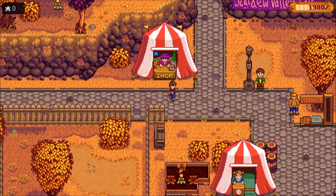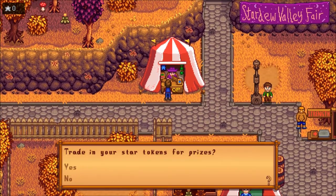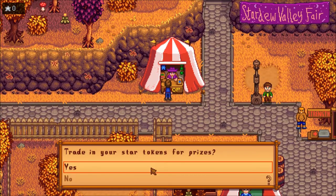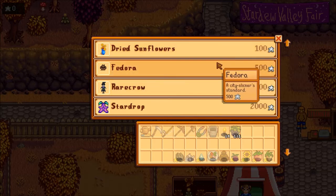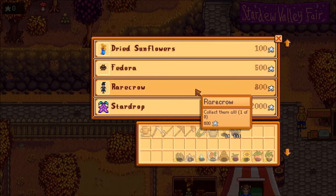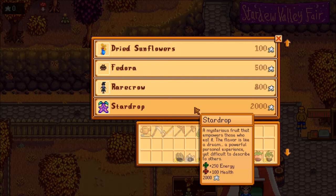Zero stars. Let's start with the shop. Trading your star tokens for prizes. There are dried sunflowers for 100, a fedora, a rare crow, and a stardrop — a mysterious fruit that empowers those who eat it. The flavor is like a dream, a powerful personal experience, yet difficult to describe to others.